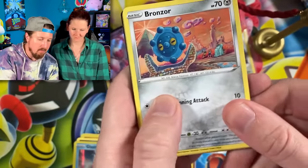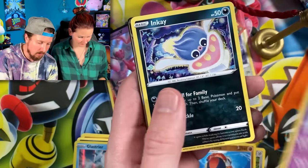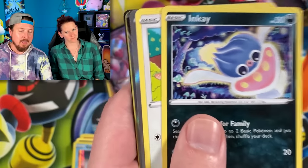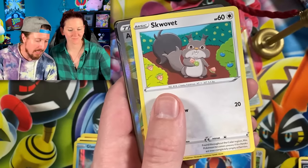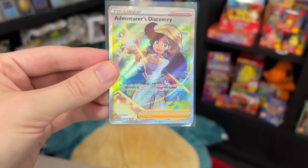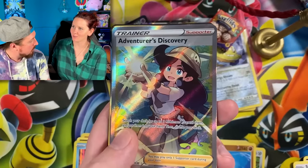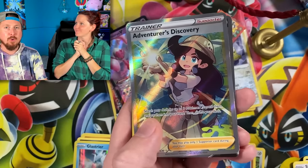We have a Bronzor — Tomokazu artwork! My favorite artist of all time. We got Inkay. Oh wait a minute, Breaking Family — I think Team Real Breaking Nate is about to catch up. Not mustard! We got Squawkabilly going into Adventures Discovery — Breaking Family, trainer gallery! We don't have this for the binder. We do now!